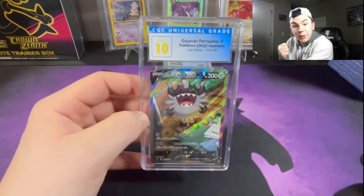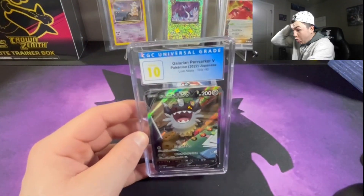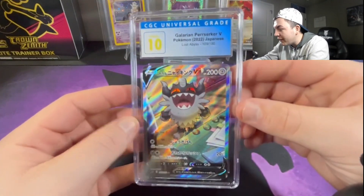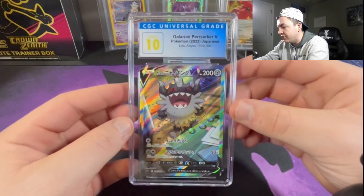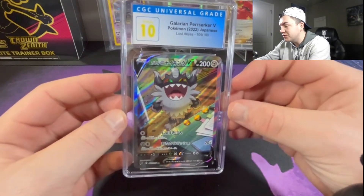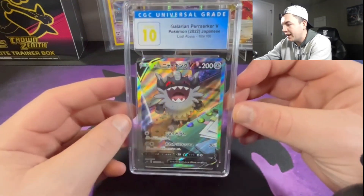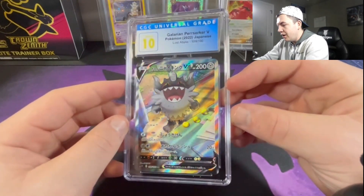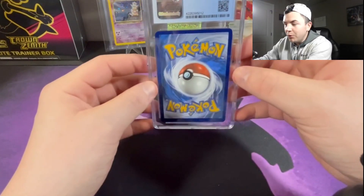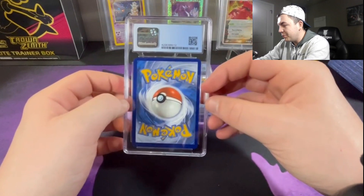Next up we got a Japanese card — the Galarian Moltres in a... oh my gosh, this is one of my favorite cards that I've ever pulled out of a pack. I remember pulling this out of the Lost Abyss booster box, back when they were like $70 for a 20-pack box. Alright, we got the Galarian Moltres — we're moving!